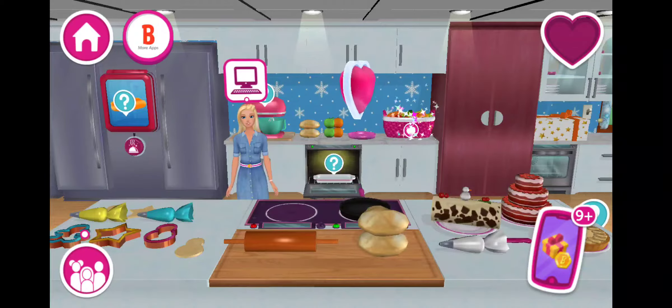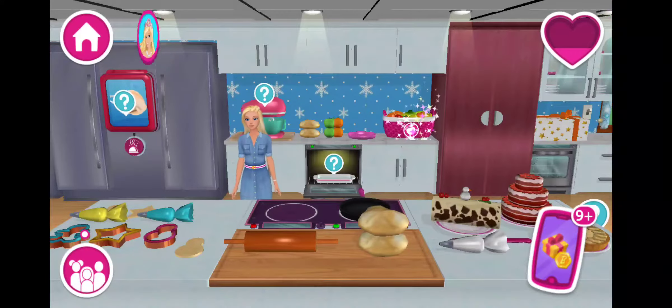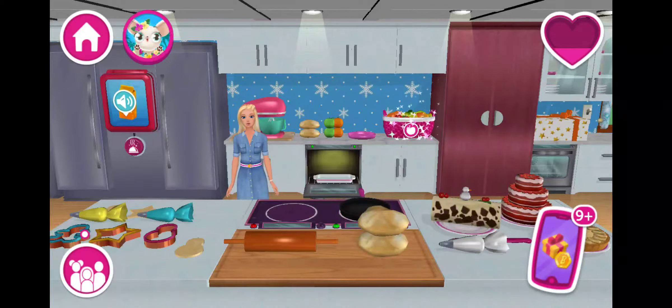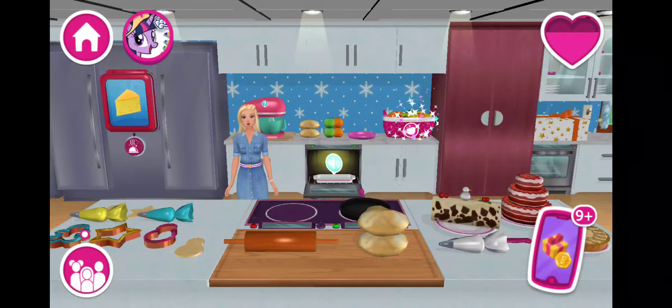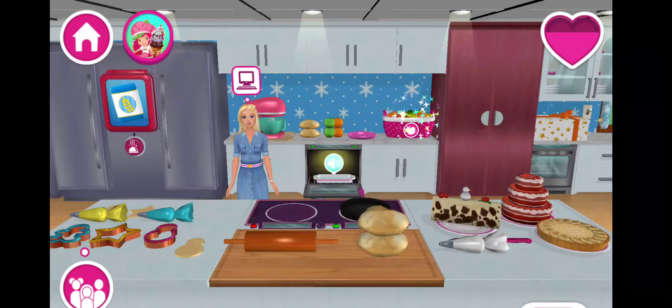A heart balloon — go ahead, tap it to pop it. The food printer is dad's favorite machine. You can use it to print all kinds of ingredients if you're missing something for a recipe. You can create bread by baking dough directly in the oven, useful if you've run out of bread slices for your giant bowl. Incredible!